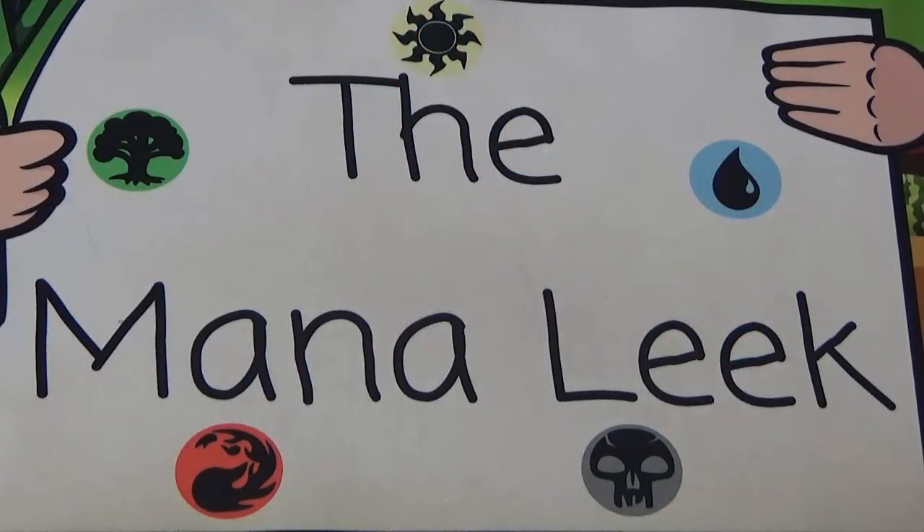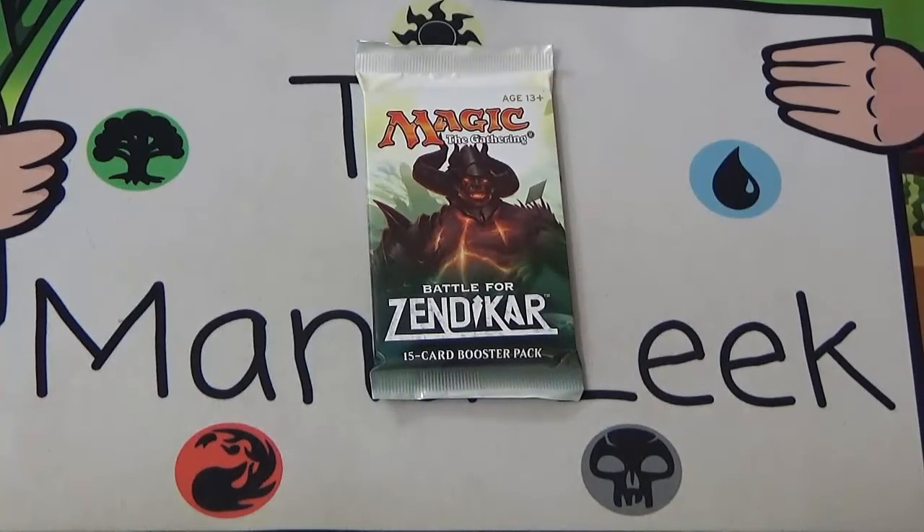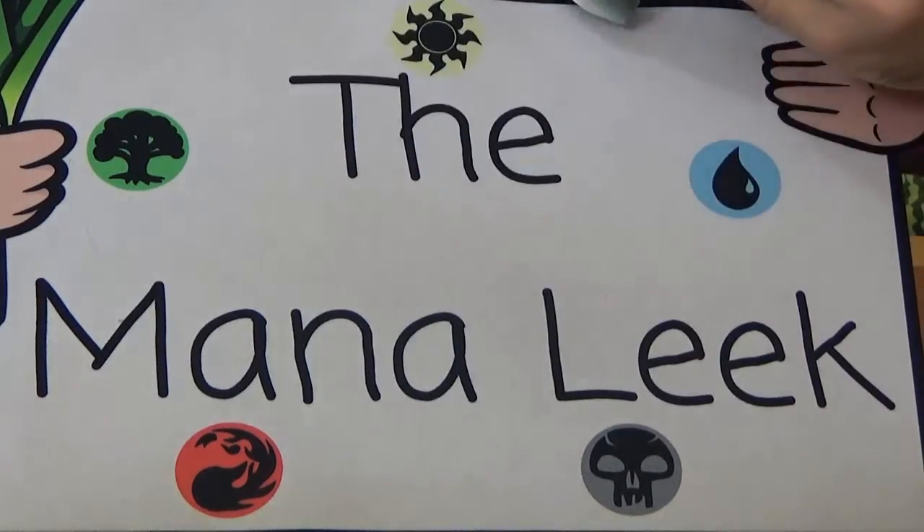Hey everybody, welcome to Crack-a-Pack Tuesday number 36 on the Manaleak. I'm Jon as always and it's time for some more Battle for Zendikar Crack-a-Packs. Not too long until Oath of the Gatewatch — we just got to get through the holidays, get into the new year and then we'll be opening a new set. But for now we're going to rip open a Nixilis pack and find out what's inside and what we would take, pack one, pick one, in a draft.